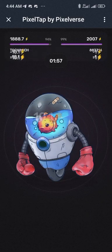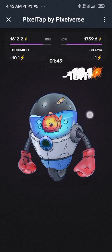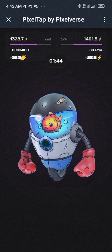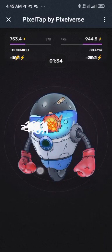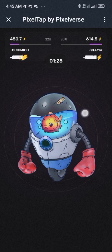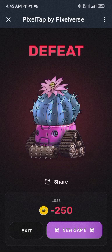I've been matched already so I wait for the timer to finish then start tapping. Make sure you are tapping where the circle shows — tap any other place and it will not register. As you can see I lost because I was not tapping fast enough. I was supposed to win 500 but lost 250 instead. You can make points from fighting too, so you should upgrade your robot to stand a good chance.